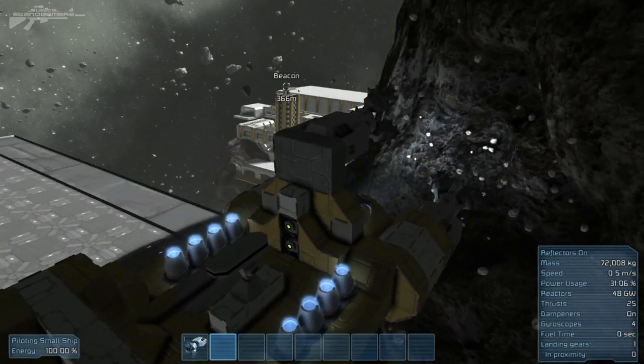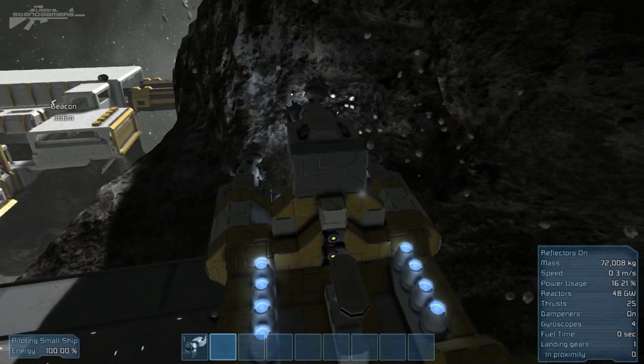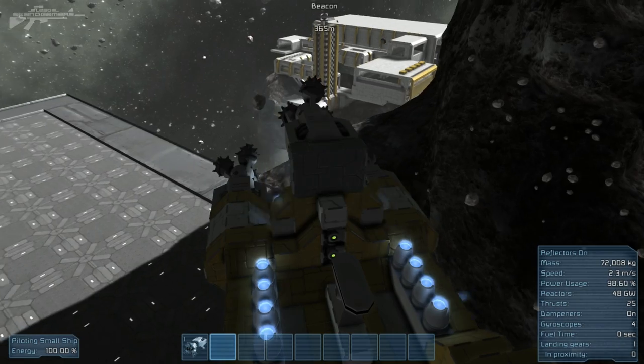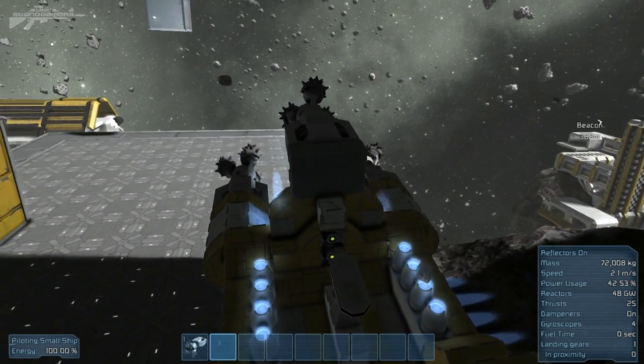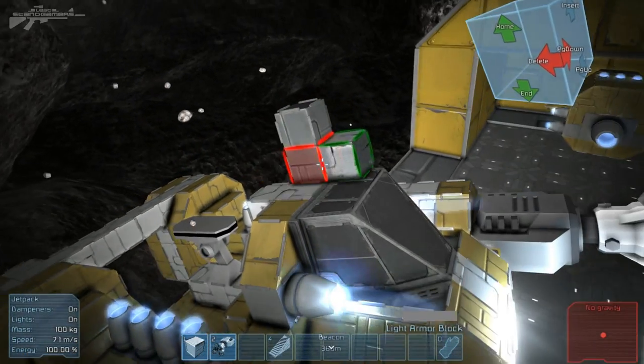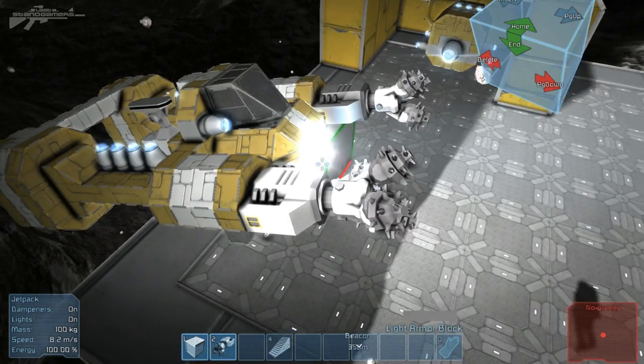What would be really awesome is if you were using it to attack things — I was imagining it as like a boarding ship sort of design. Oh, we've made that ship too heavy now though, so we're just going to quickly get out and fix it. Two drills — get rid of that, get rid of that, get rid of that. And then we'll get rid of the drill underneath as well.